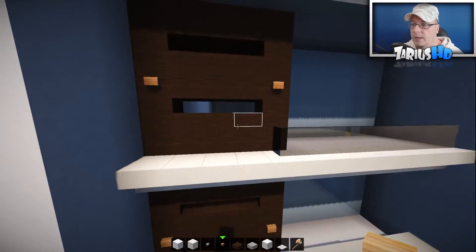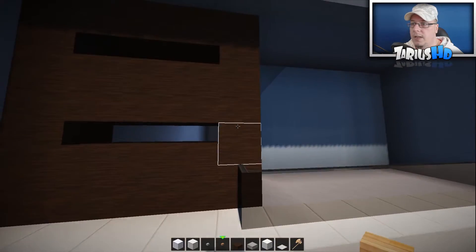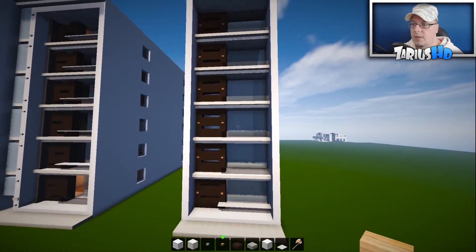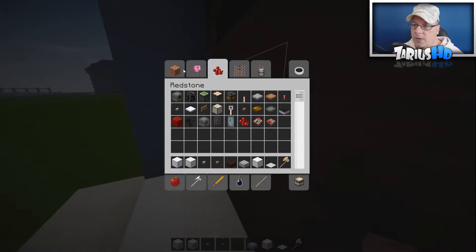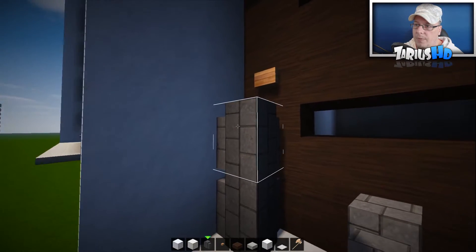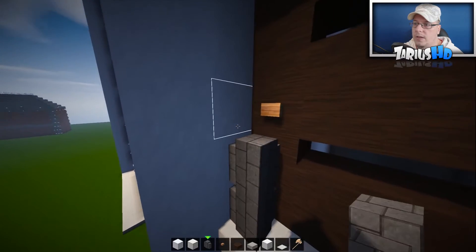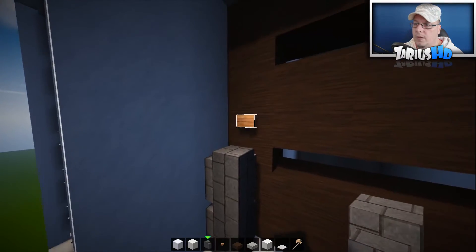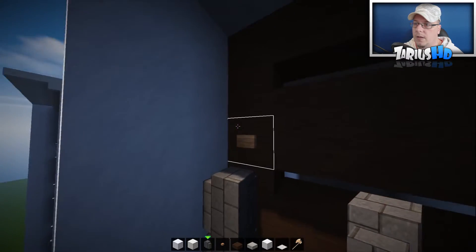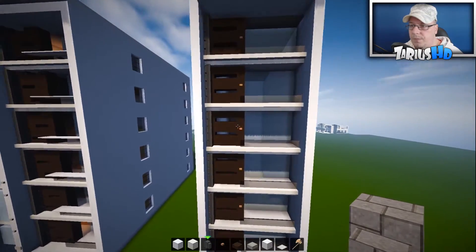Just to jazz it up a little bit. In the center pieces — put them in the right spot — there and there and there and there. Look at that — already adding some extra texture. On the inside you can grab some cobblestone wall; mine looks like brick. Run that all the way up, taking out the plain blocks, to give it some more sturdiness.